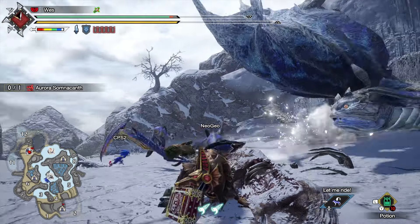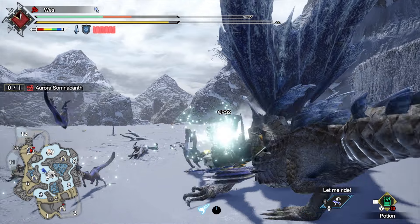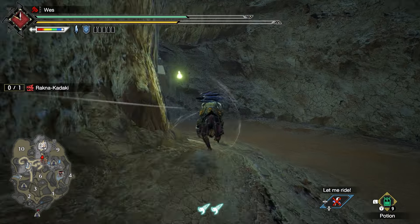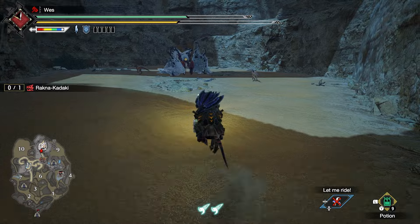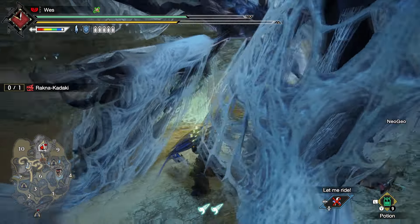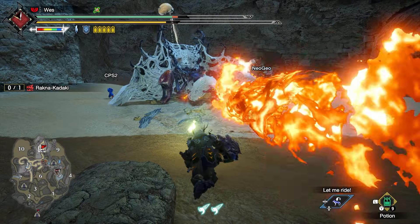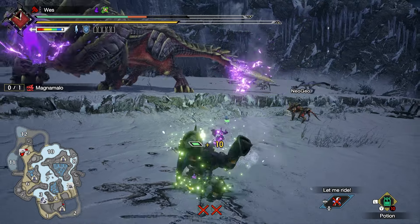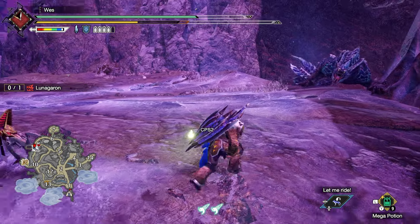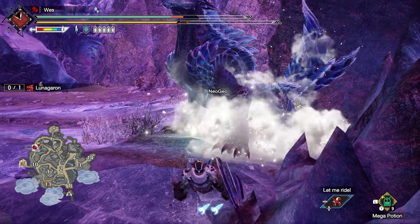Kitted out with some sweet new gear, you should take on Aurora Somnicanth in the Urgent Keep It Busy — simply to progress to the next set of key quests, though you might get some value out of it later. There is once again nothing that stands out at this tier. You can start with A Tale of Two Titans to hunt Garangolm and Somnicanth. Next, the only monsters with some valuable stuff are Rakna-Kadaki and Magma Almudron — these materials will probably be useful later. Once those key quests are cleared, you'll get the Urgent for Lunagaron. Normally I'd recommend the Lunagaron Helmet, but the Almudron Helm is actually very strong for Charge Blade, so this is skippable. Hunt Lunagaron and move on to Master Rank 4 Star.